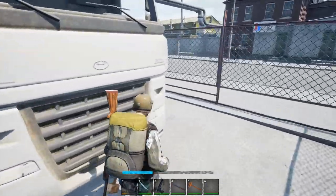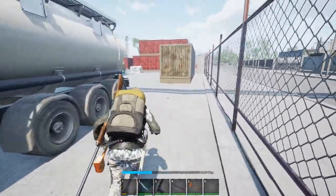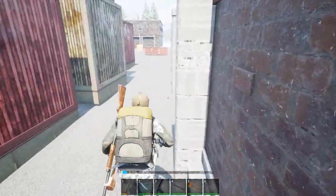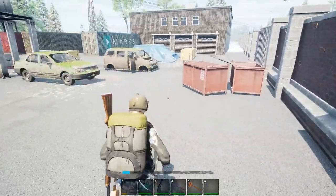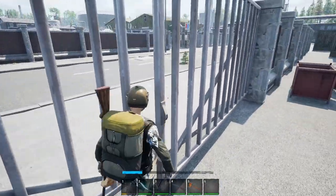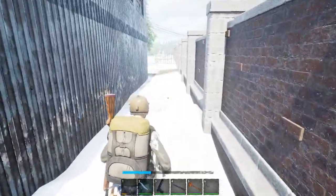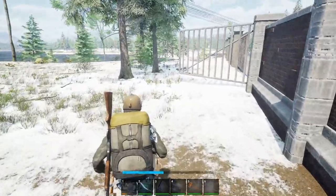Now can we climb this fence? No, okay, that's okay. We'll just head back this way. Maybe we'll be able to climb this wall - no, we're trying guys, we're trying. We gotta be able to cut through somehow. Do you open? No, come on. I have to go all the way back to go back in. That's fine, we'll do it.